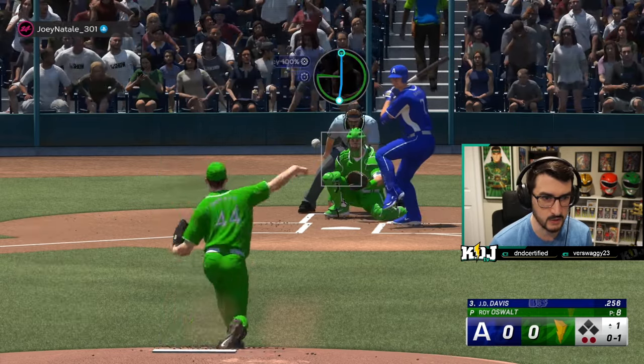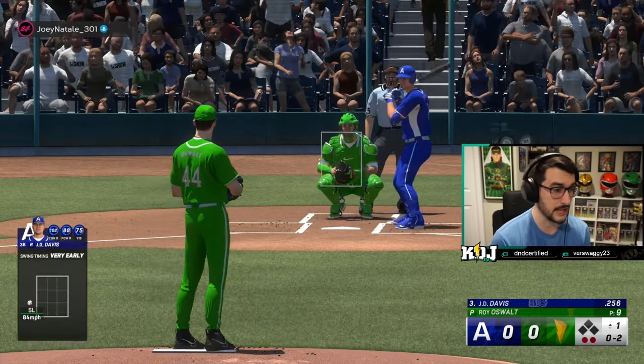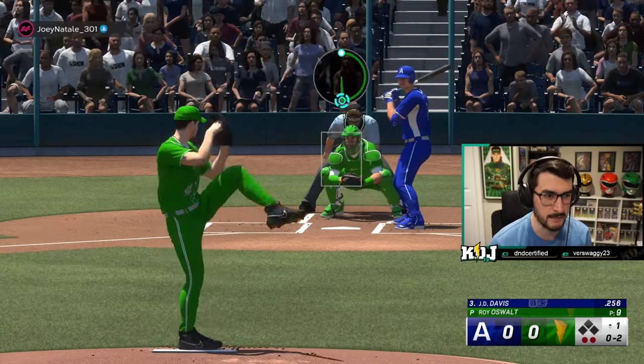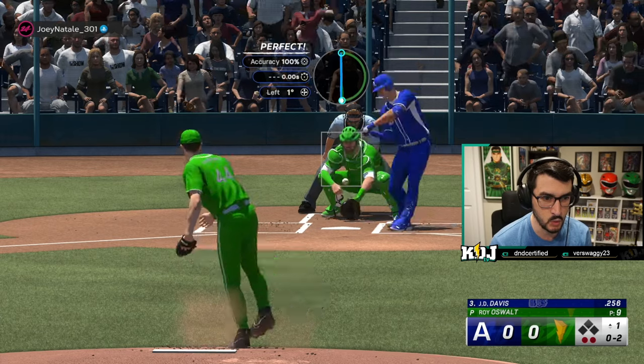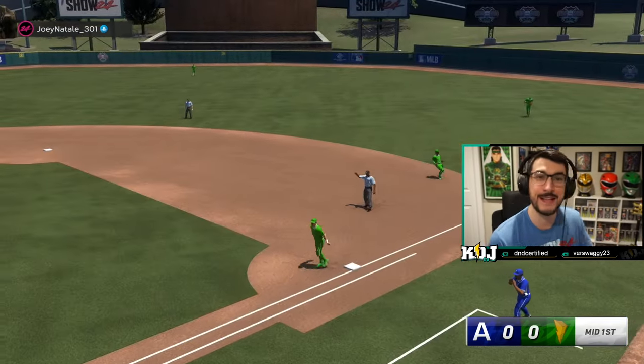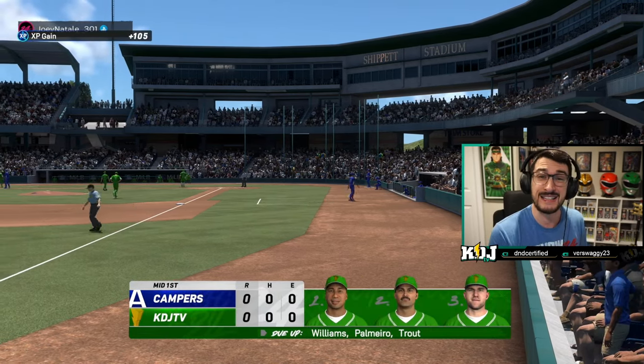Go slider away again until he shows me he can hit it. He's seeing it — not swinging too early, just a little early. Let's throw the 12-6, take it out of our back pocket. Bury that in the dirt — don't let them touch it because it's gone if they do. That's how you throw the 12-6. Let's go try to take a lead against John Donaldson.